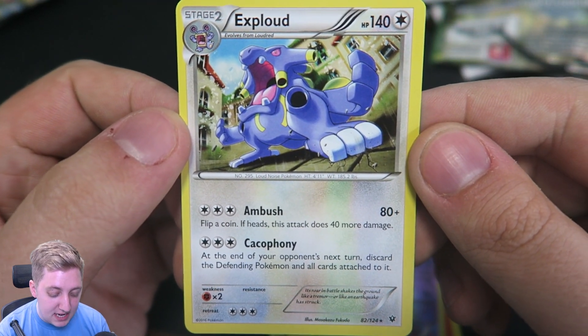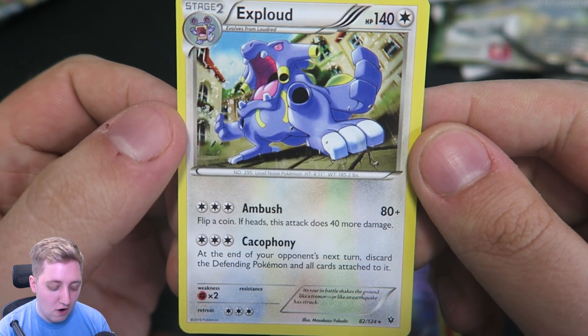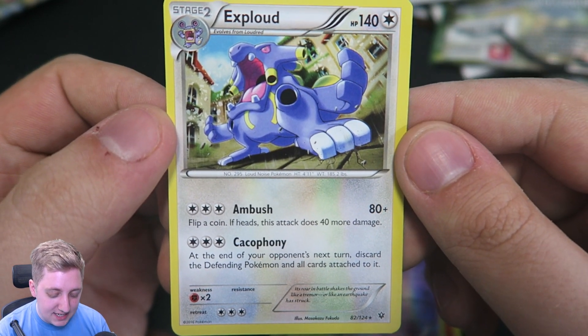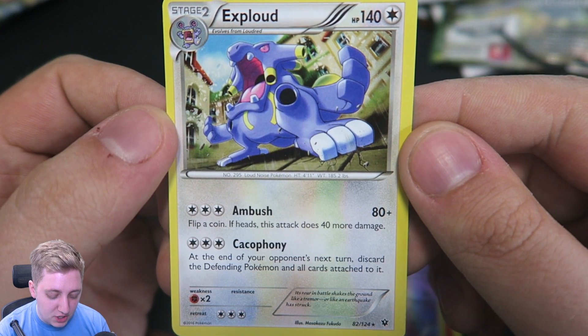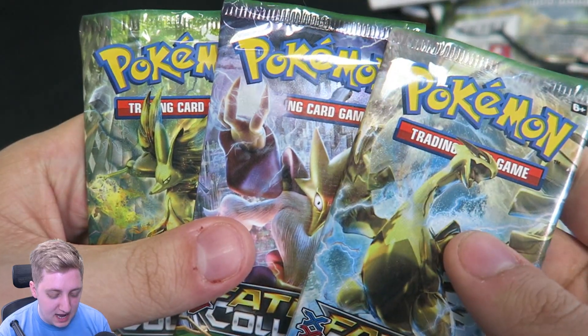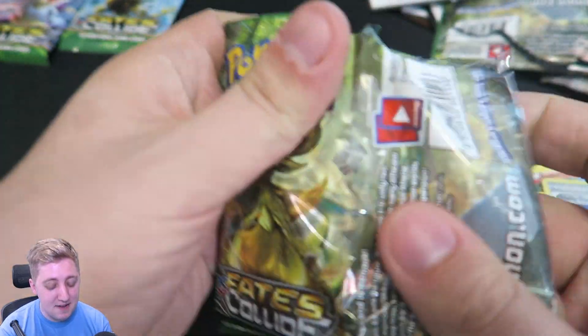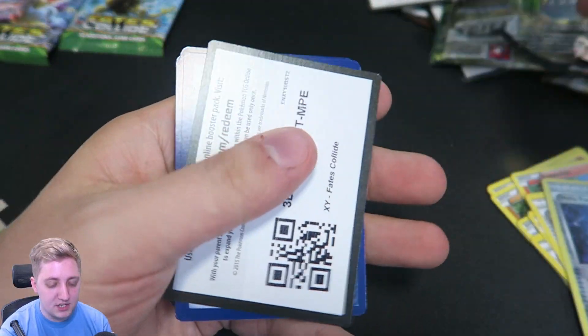It's got Ambush for 80 — flip a coin, if this lands on heads the attack does 40 more damage — and Cacophony: at the end of your opponent's next turn, discard the defending Pokemon and all cards attached to it. Wow. All right, we're down to the final three packs. I'm going to go for another Delphox pack. I want to end on Lugia, I think. The Alakazam packs have been decent, but I think the Lugia one is going to be stronger. So here we go then.